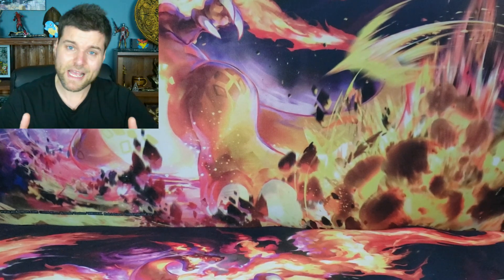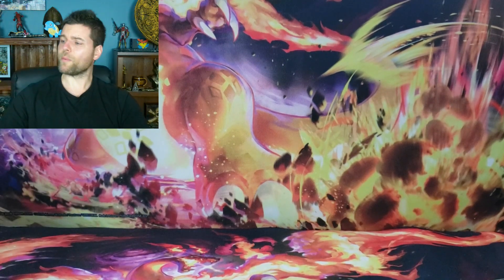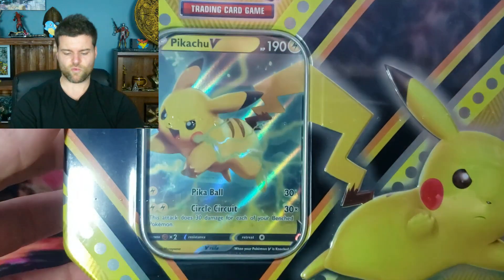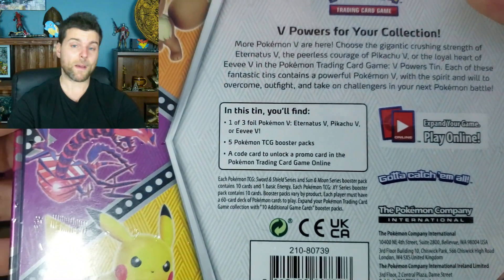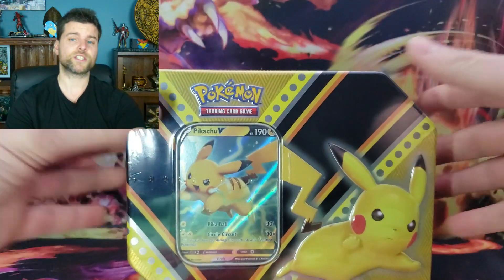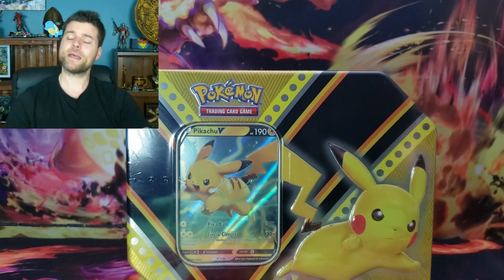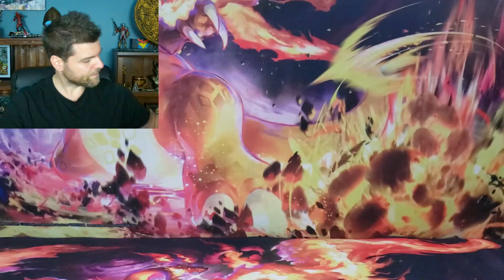Now guys, as you know we have giveaways every single video, so since we're opening up tins I'm going to give away a tin. We got a Pikachu V Powers tin right here - it does come with five booster packs. So guys, we're going to do three steps as always: be a subscriber, like the video, and comment Pikachu down below. It's as simple as that!